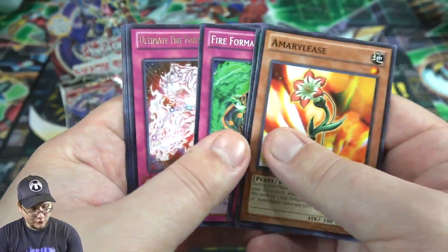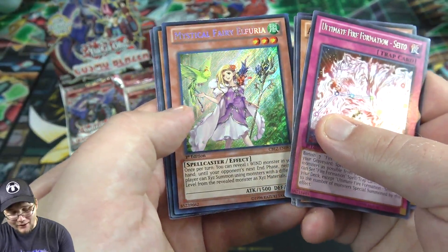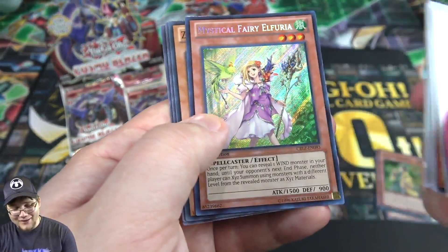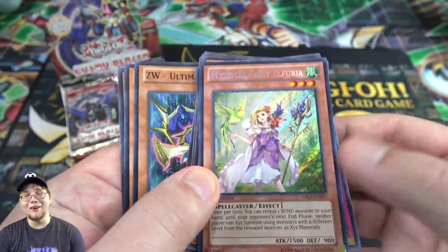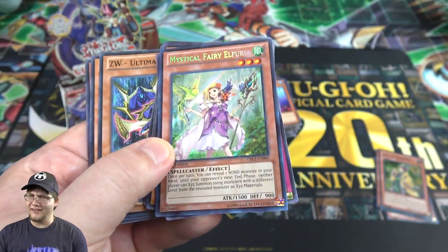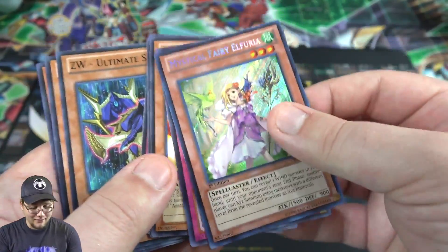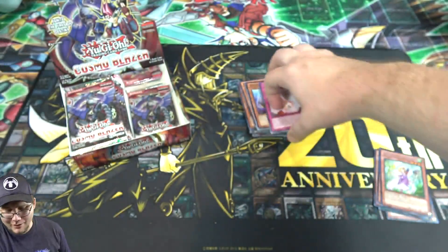More Fire Formation, a lot of trap cards. Another Cito. Mystical Fairy Elfuria — well, there we go, there's our secret rare! I wasn't expecting that one at all. People want this card because of the artwork, you know, reasons — and it is a pretty cool looking card. I wish they had made more of the elf cards into an archetype; there are technically two of them. Either way, that's a cool card to get as first edition, I'll definitely take that.